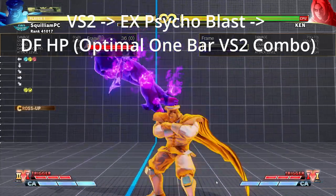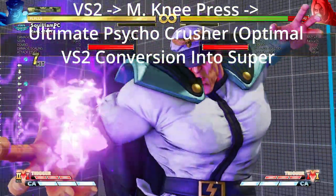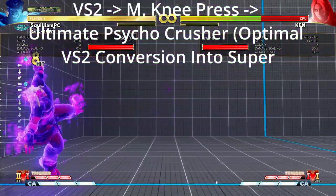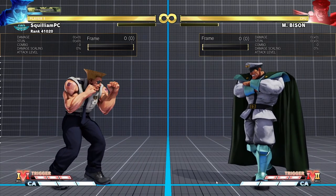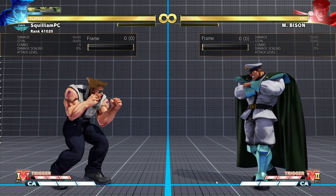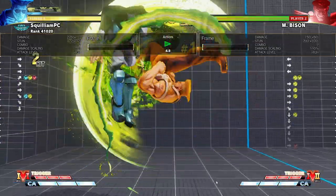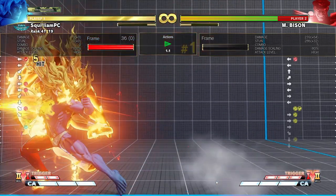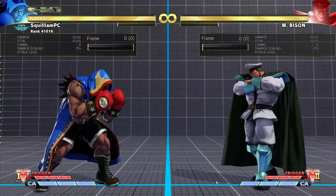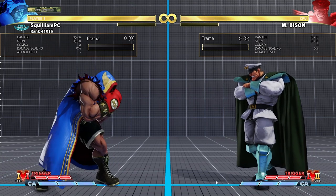Here are some other good-to-know follow-ups. Something very important with V-Skill 2 is that some characters can punish it very easily. Guile can punish with Flash Kick on reaction, and Gill can do the same with his parries. Some characters like Balrog are not particularly strong against it, but if you do it raw and your opponent did not commit to something like a fireball, you can be reaction crush counter-punished, possibly leading to huge damage.